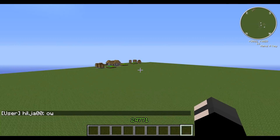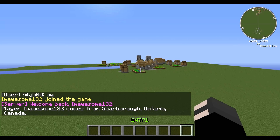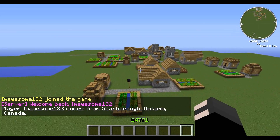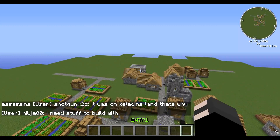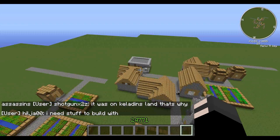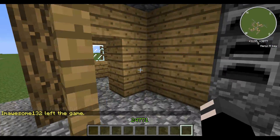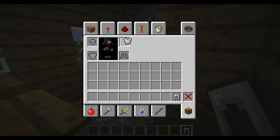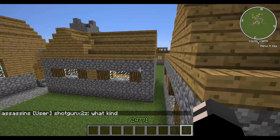Oh, a village! Let's go raid the blacksmiths — I always do that when I see a village in this flat world. Where are you? I can't see the blacksmith anywhere. There he is. What have we got for goodies today? Even though I'm in creative mode, it's still fun to check. Oh nice — free armor, and it was legit too!